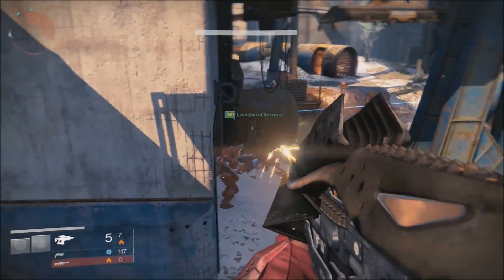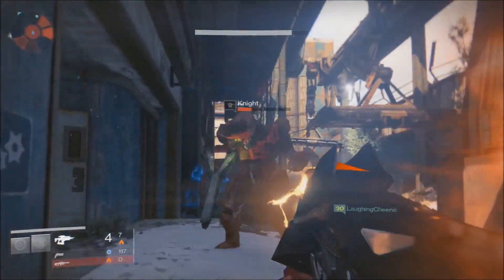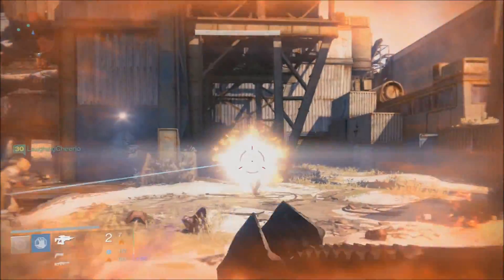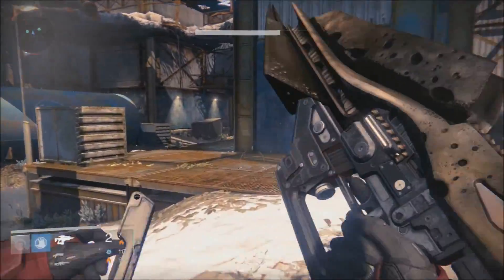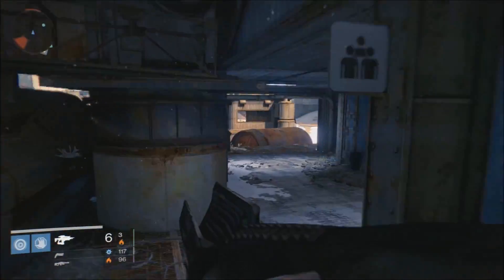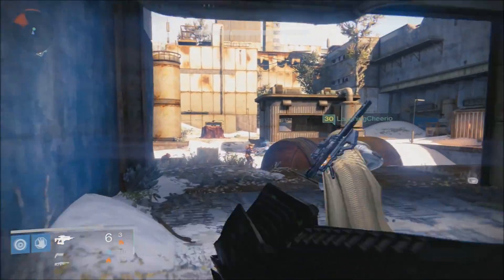The next portion of this is going to have you kill 25 knights or wizards. To do this, I like to go to the rocket yard on Earth as there's a pretty nice little loop you can run there that has about four knights in it. Do that a few times and those 25 knights or wizards should go down pretty easily.